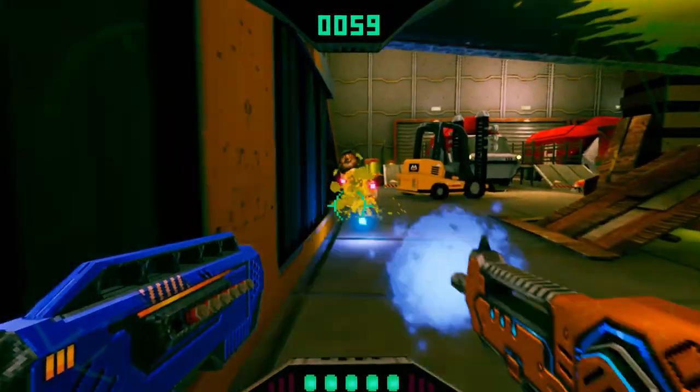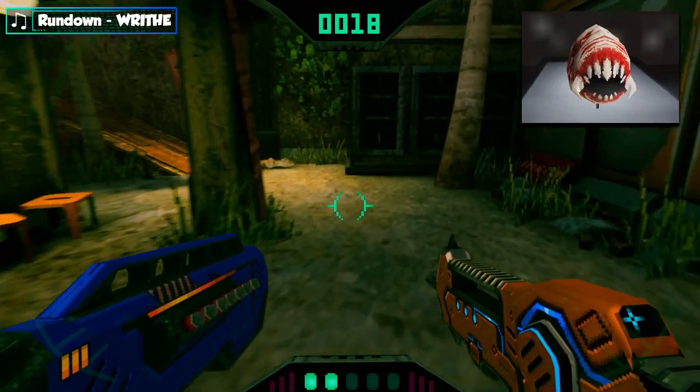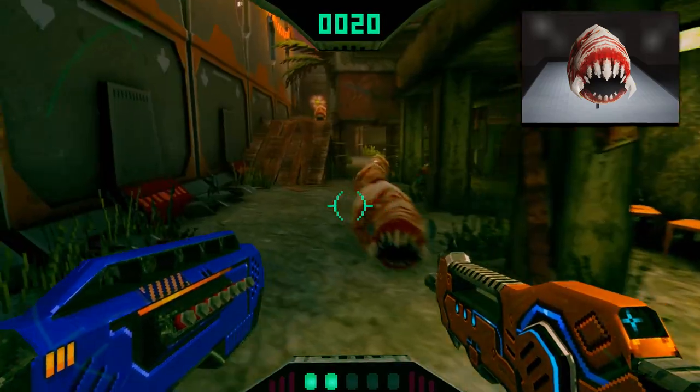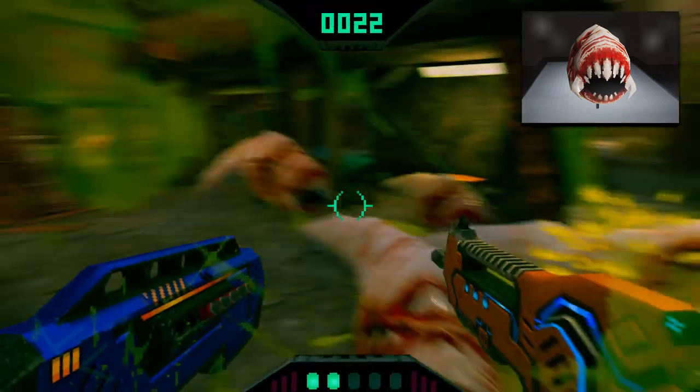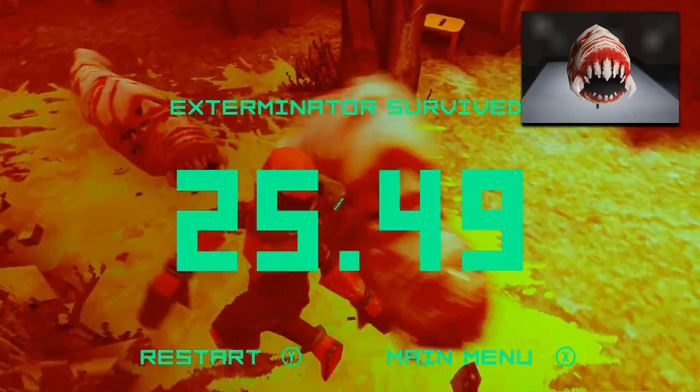Speaking of the worms, they come in three different variations. The most common is the giant Sago worm — basic enemies that are taken down with a few shots from your guns. But don't be fooled; they may go down easily, but they won't stop coming.